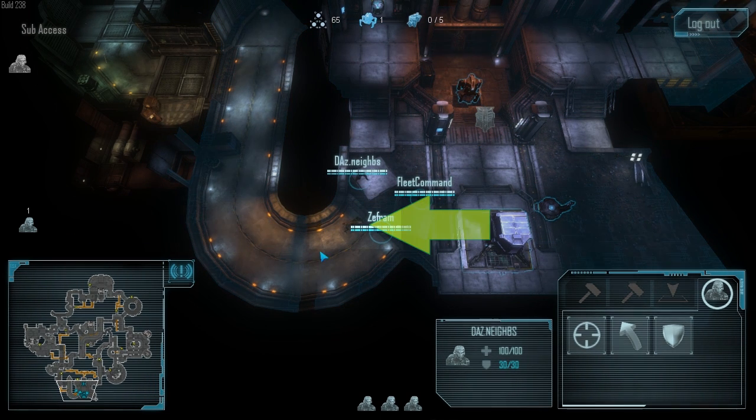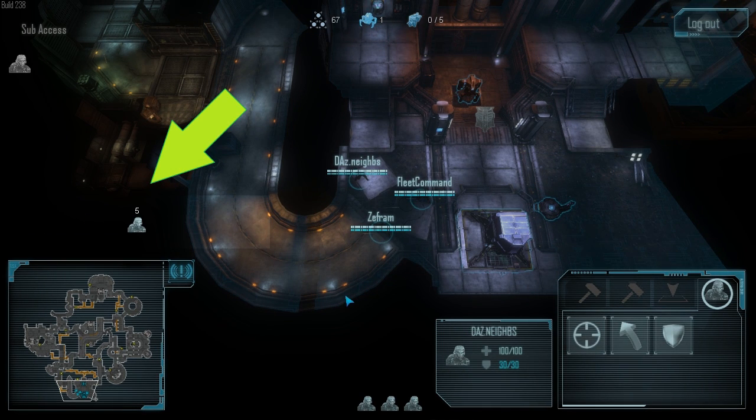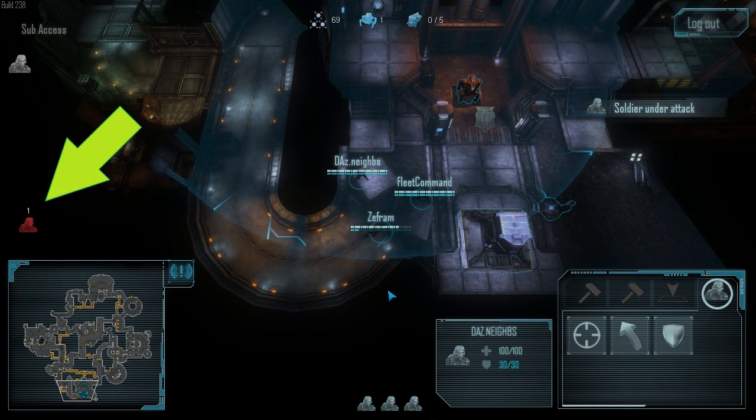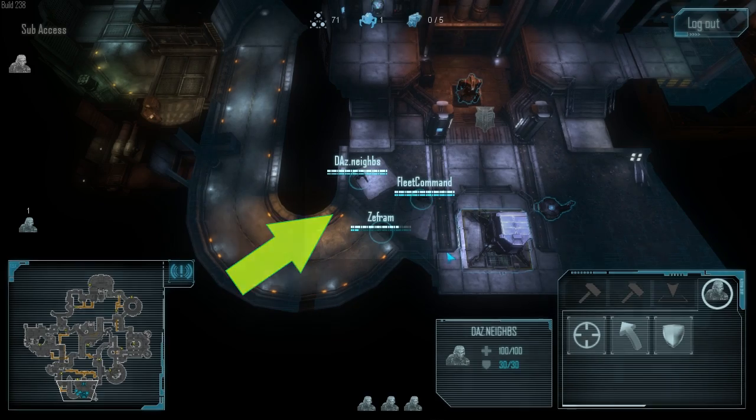You may now select enemy units and see information about them in the context box. The maximum number of hot groups has been increased to 9. When a member of a hot group is attacked, that group flashes red. Selections can be added to or subtracted from using a shift click.